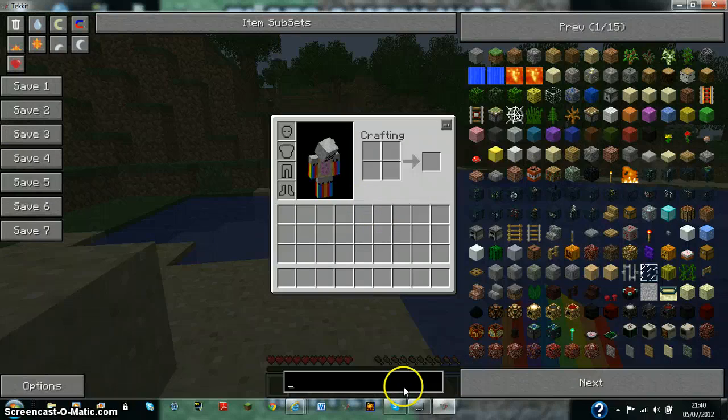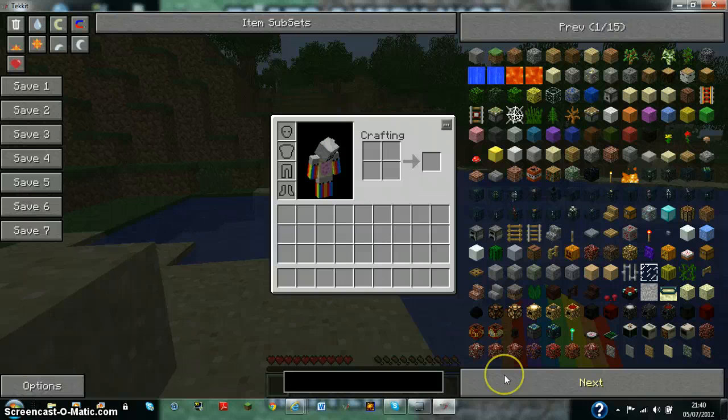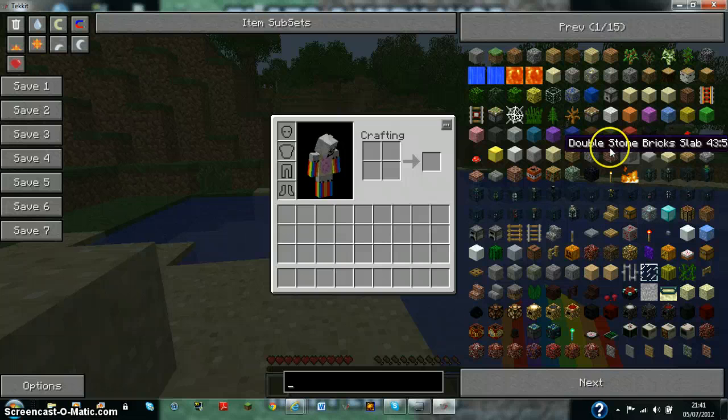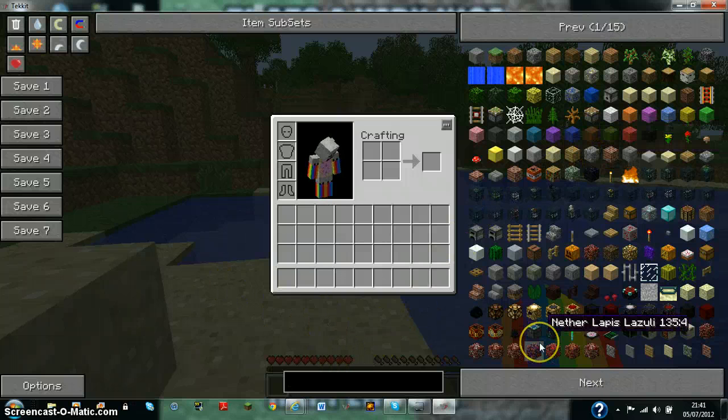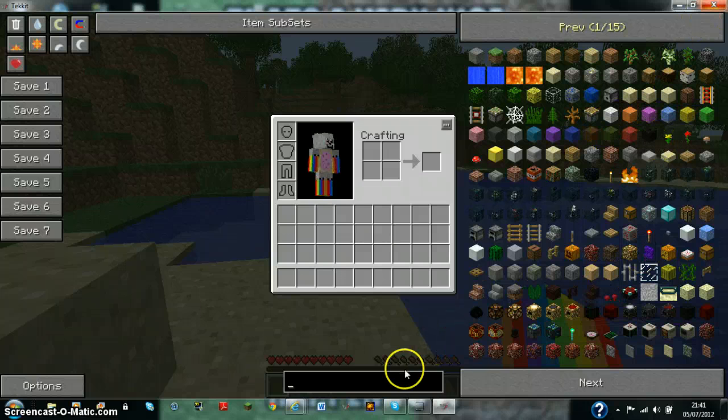On TechNic, if you type in the item you obviously can't spawn them in, which is good, but nothing comes up — well, not for me anyway, it might for you. People don't know how to make them because people don't know how to make energy crystals, since there aren't very many YouTube videos on how to make energy crystals, so I'm going to do that now.